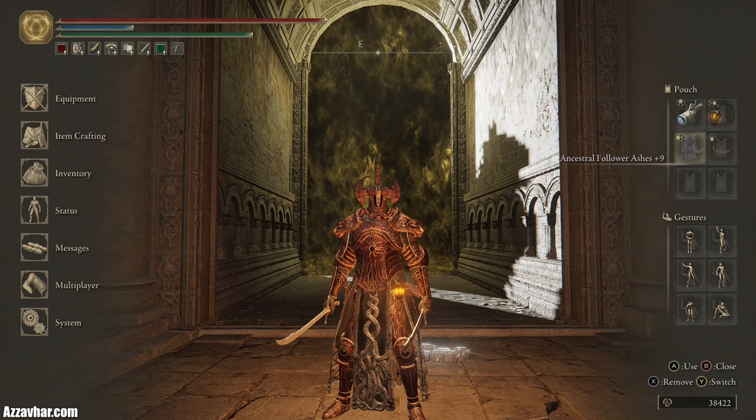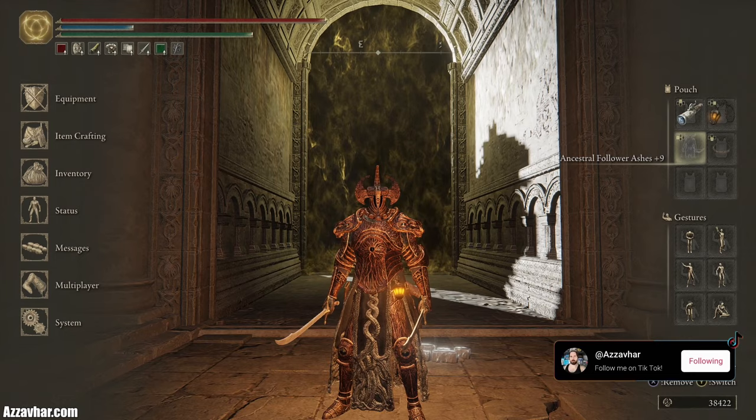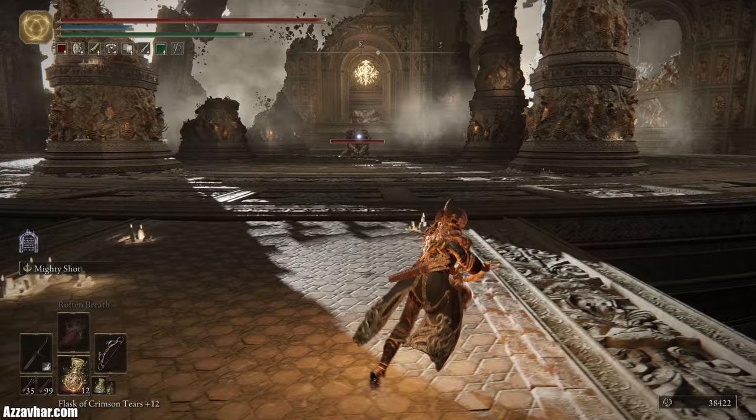You can also choose to use spirit summons or spirit ashes if you want to. We're going to be using the ancestral follower ashes plus nine. Just keep in mind that in phase two it's very likely your spirit ashes will get deleted by Malekith pretty quickly. With all that said, let's jump into the fight.